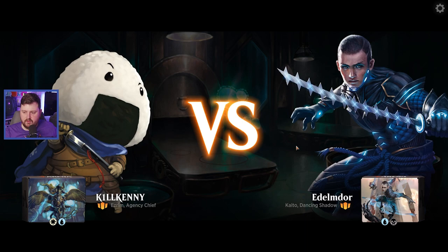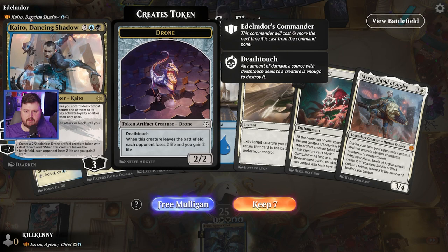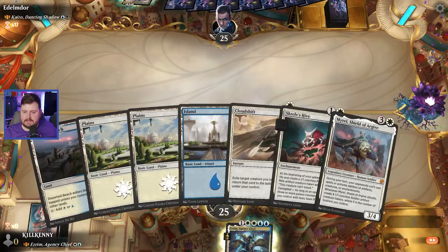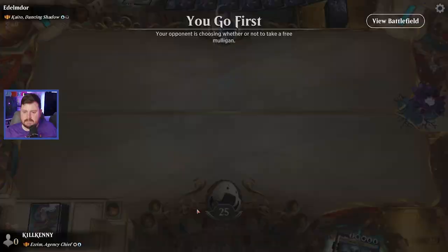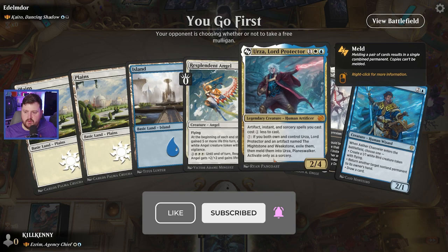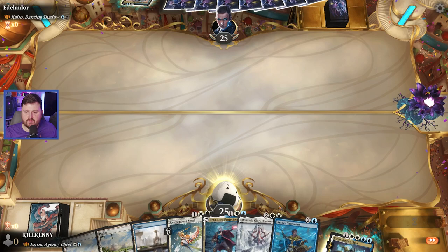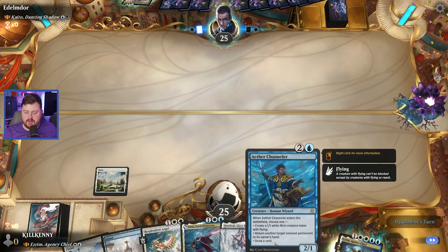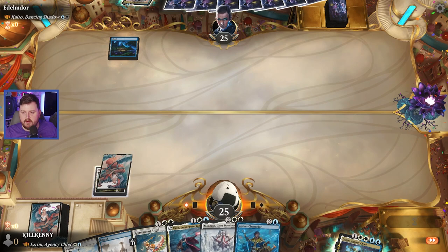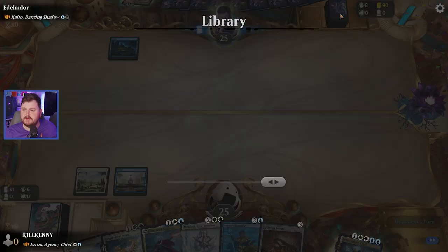Up against Kaito Dancing Shadow — this is the newer Kaito. Squirrel's Hive and Myrel — love these cards. Feels slightly on the slow side, but we'll keep it. We do have Urza. Splendid Angel is fantastic if we can get our commander up and running. Hopefully we hit something to give us a little early mana — bit of a slow start, but I feel good. It's Dimir, that's cool.